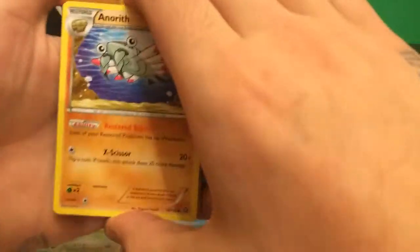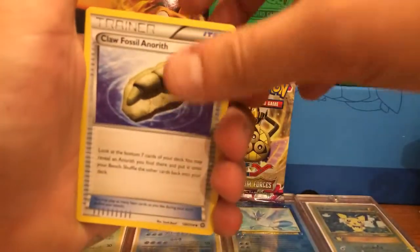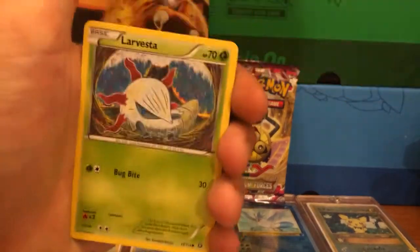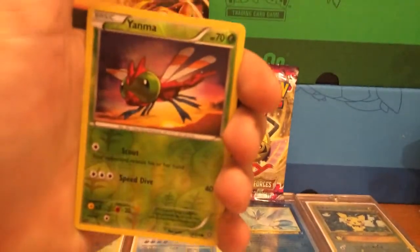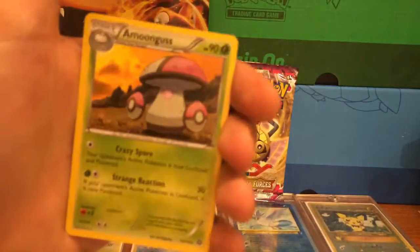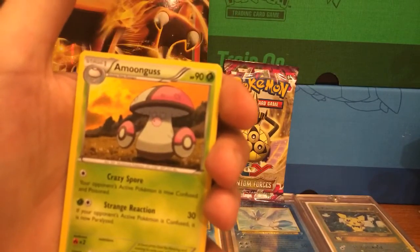Here we go - second to last pack. Can we get it? We got our Anareth, Persian, Claw Fossil Anareth, Fletchling, Larvesta, Meowth, Amantine, Mareep, a Reverse Holographic Yanma. And can we do it guys? Nope - we got a regular rare Amoongus. Not even a Holographic.